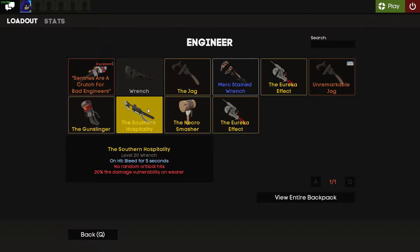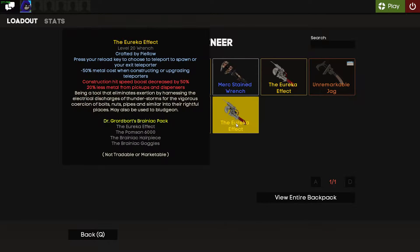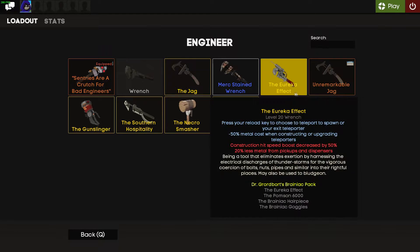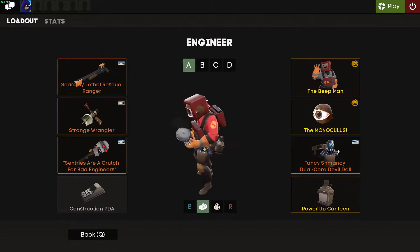For melee, you obviously do not want to use the Gunslinger in MvM if you're playing seriously. You could use the Southern Hospitality, but stock is what I always use. The Eureka Effect is good for respawn, but it hurts construction hit speed and metal collection from your dispenser. The Jag used to be the only weapon people used in MvM before it was nerfed — it has a slower repair rate but a boost and faster firing speed. Honestly, I recommend just using stock.